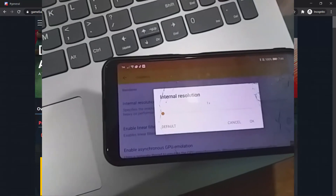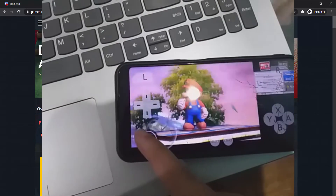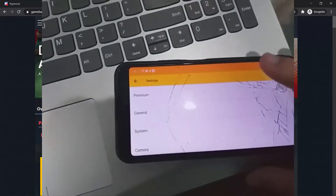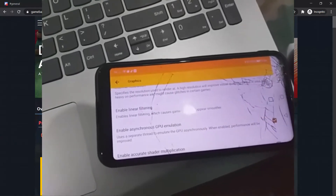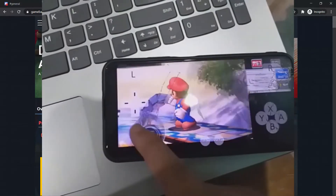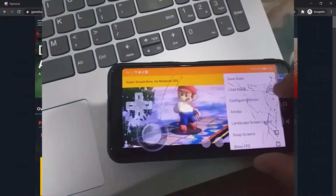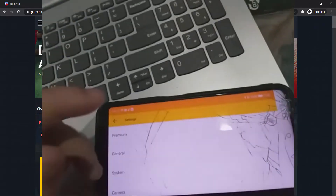Internal res 1x is native, that's the default resolution. I tried enabling linear filtering and even enabling asynchronous GPU emulation. The setting says 'when enabled, performance will be improved' — but it's still the same result as before. It is still not 60fps and not actually better, to say the least.